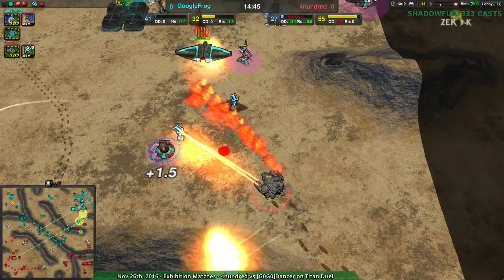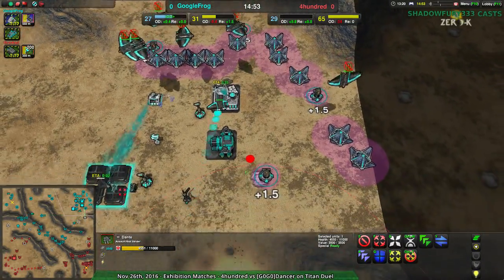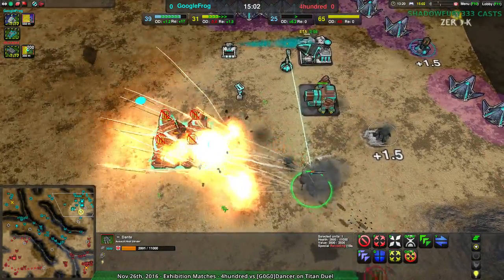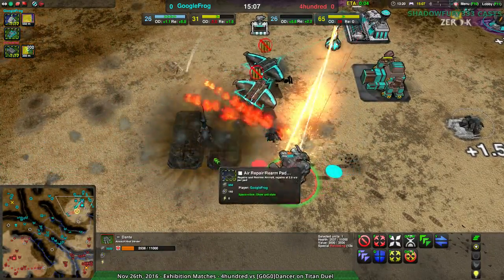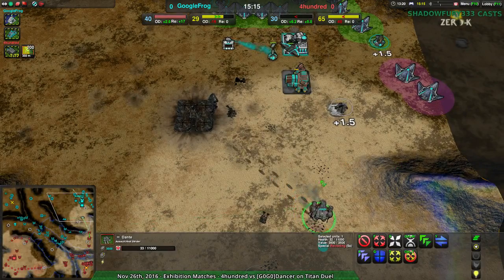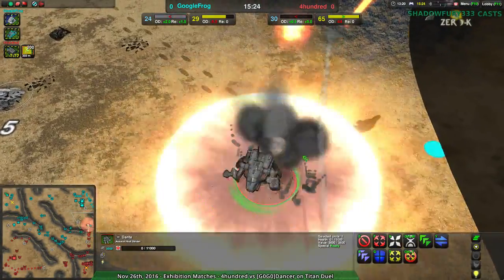Oh, that Dante — that's got to hurt. The Dante's in pretty good shape, but if it dies, one more wave of Ravens will kill it. That air pad needs to go — 400 sees the air pad. The air pad's gone, along with most of the Ravens too. There should be enough Ravens to stop major damage. Is that enough? No, that's not enough. 33 health — that Dante needs to get out of there. One more Raven will do it in, and 400's Commander is so close but not going to be able to repair it. The Dante goes down.